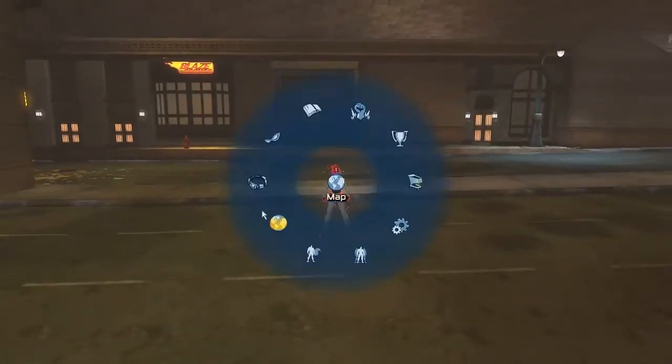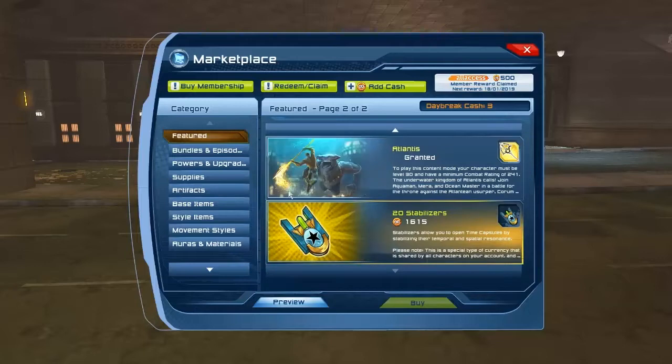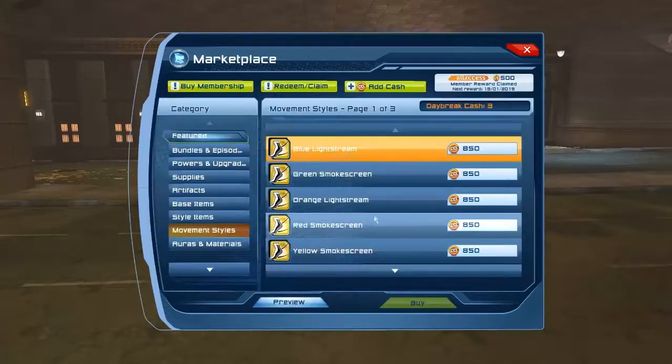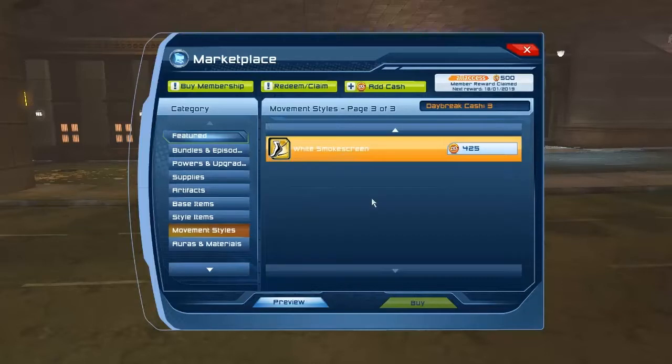I'm going to start with this character on super speed. I'm recording this on Christmas itself and there's a pretty big sale going on - six of them. If you go to movement styles, some of these still cost 850 but if you go down some of them cost 425. I would recommend if you want to get any of these, please just buy them on the sale. They're nice and all but 850 is way too much for a movement style.